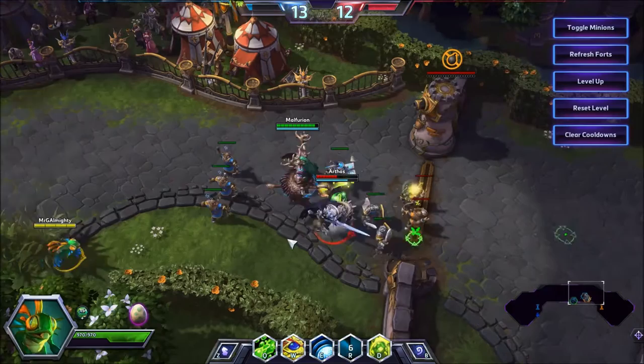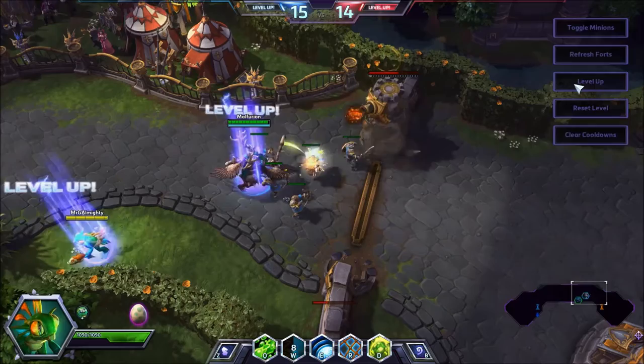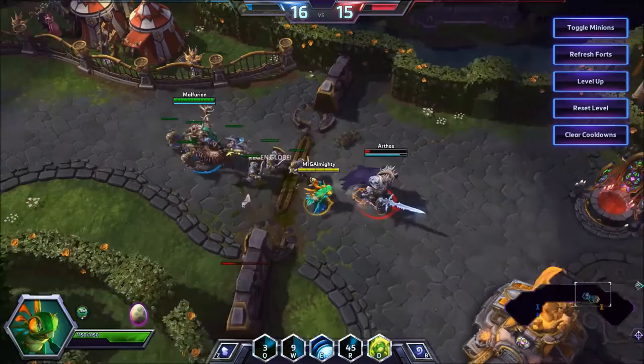At level 13 I like to pick Wrath of Cod — which is the best name for an ability ever. What it means is that you can W in, Slime, and then if you cast the grab it will deal 35% more damage, which is a surprisingly big deal. At level 16, the talent that really combos into this set that you've been working towards is the one where the Pufferfish casts Slime at its location. So if you do that again, wait for his bounce — he's now taking 35% extra damage, hence it hitting like a truck.